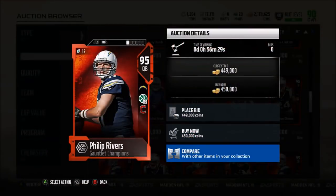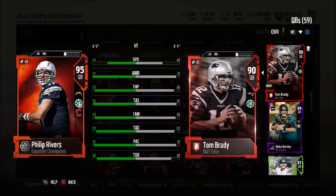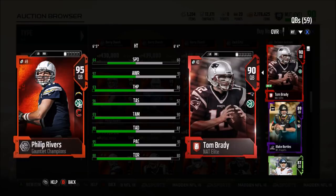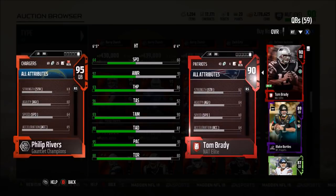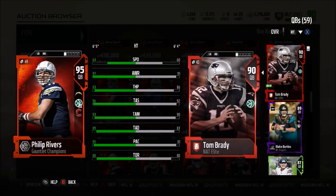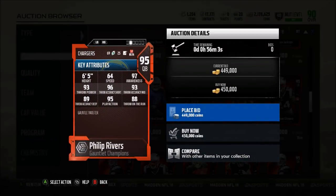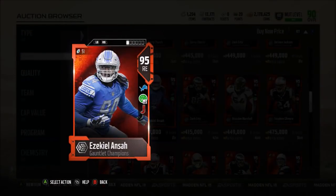Then we have Phillip Rivers, who's looking like an absolute gunslinger. Comparing to Tom Brady: 64 speed, 97 awareness, 93 throw power, 96 short, 93 medium, 89 deep, with a 95 play action and an 88 throw on the run. He also has an acceleration of 65 and conductor chemistry. Definitely a very good quarterback — if you're a pocket passing quarterback, Phillip Rivers may be the guy you want.